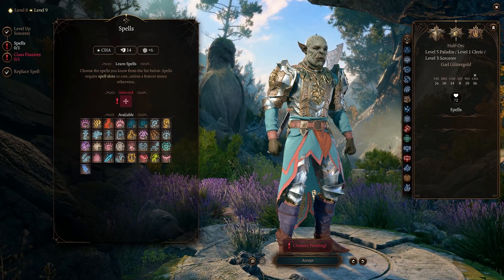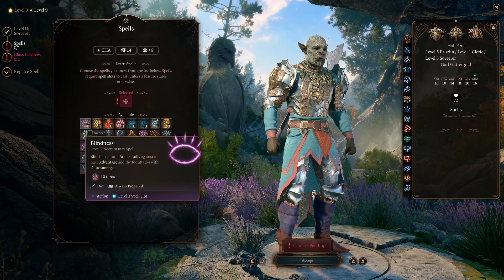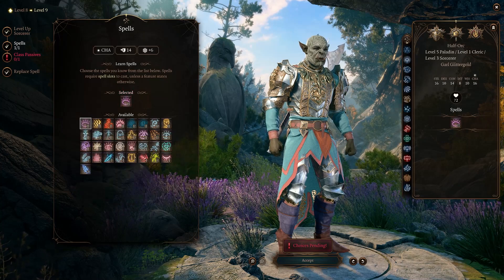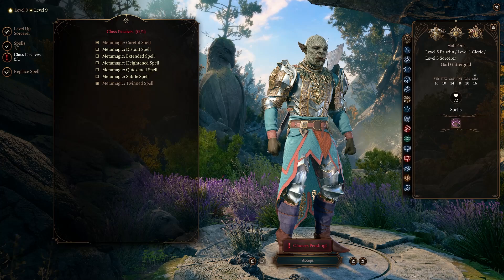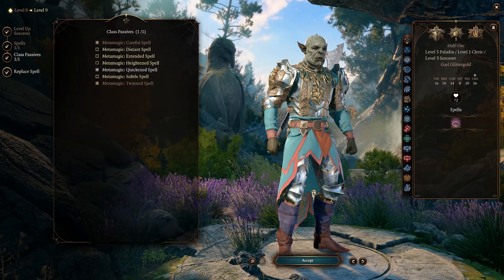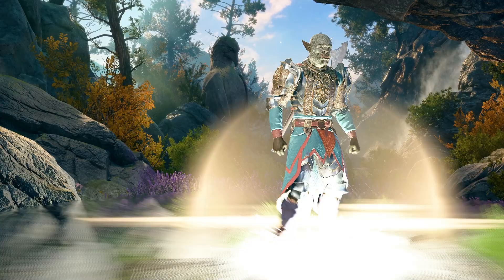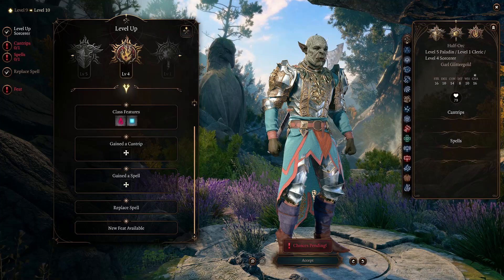This is a hunter-killer character, so we're going to try and pick some things that fit into that mold. A natural fit here is Blindness — run right up to blind people and hit them in the face, never going to be a bad thing. The key here at Sorcerer level three is that we are going to get Quickened Spell, probably the most overpowered thing in the game. We're just going to keep moving along in Sorcerer and keep building up those Sorcery Points.